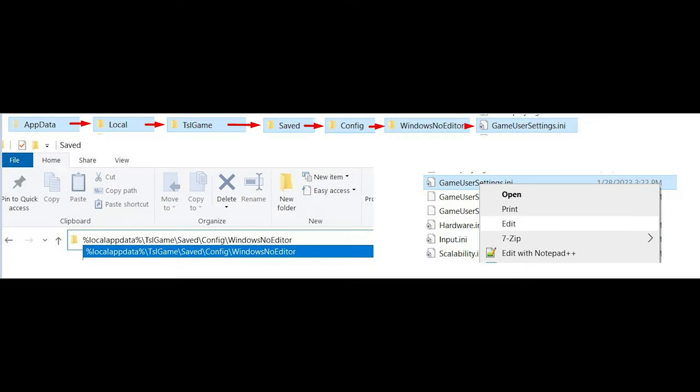If you're unfamiliar with editing your game settings via text file, your gameusersettings.ini file can be found in AppData, Local, TSLGame, Saved, Config, WindowsNoEditor. I'll also post a link down below that you can just paste into File Explorer to get there directly.